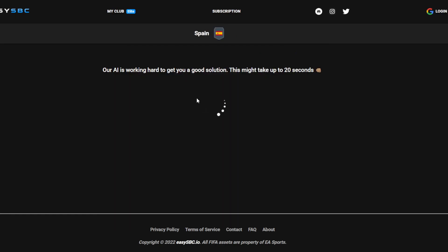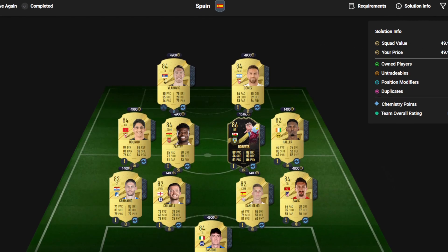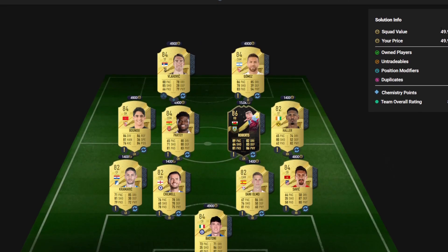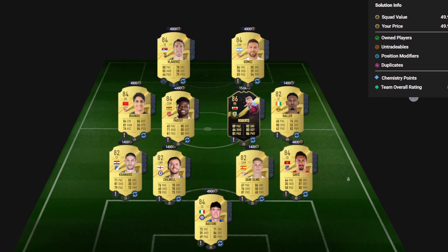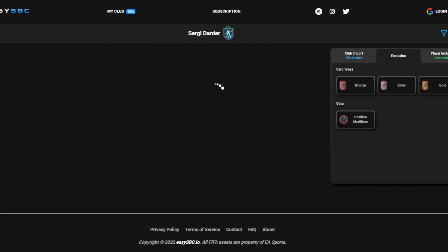So the first of the two segments is on the screen right now. This one is just about 50k. And there's your squad boys — each player's price is just above their card, and that is the first of the two segments.